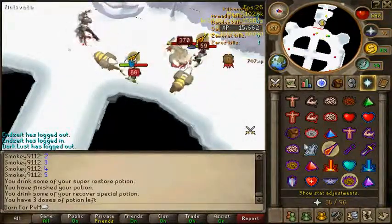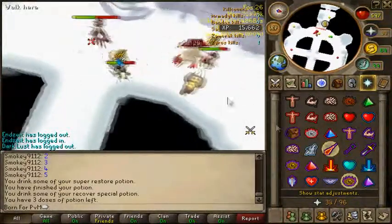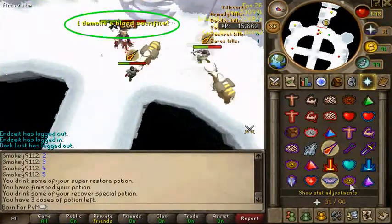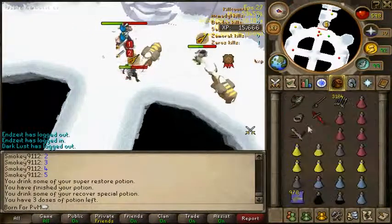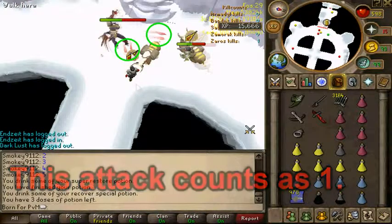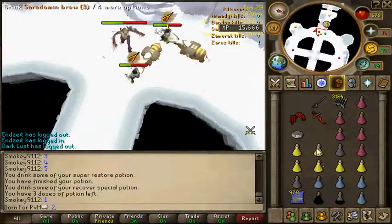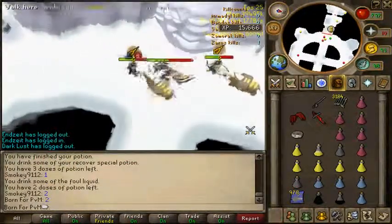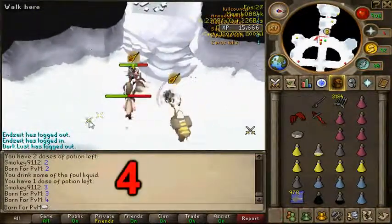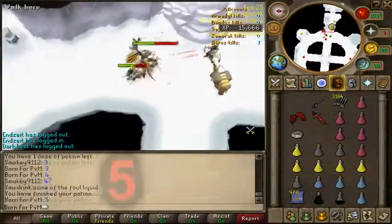Another important part of the blood phase is counting. When Next says 'I demand a blood sacrifice,' count every hit after that until 5. This includes the blood sacrifice hit itself. Notice the first hit after Next says 'I demand a blood sacrifice' will hit everyone — this counts as 1. Count every hit after that until 5. Once you count to 5 of Next's attacks, get off Next before she siphons.